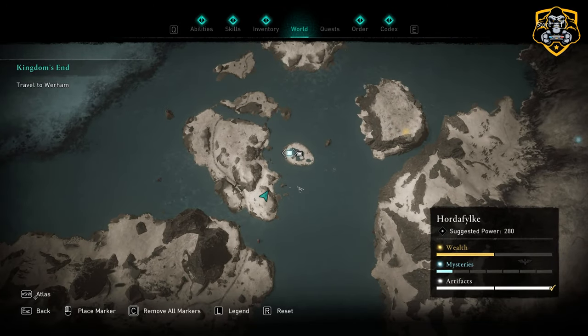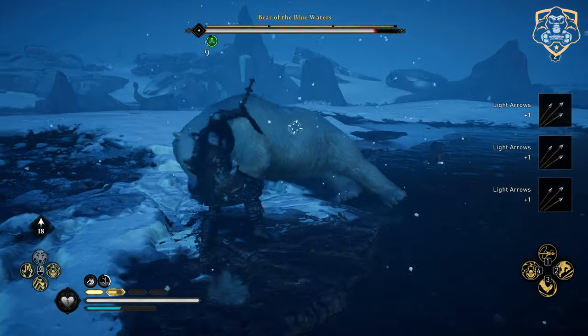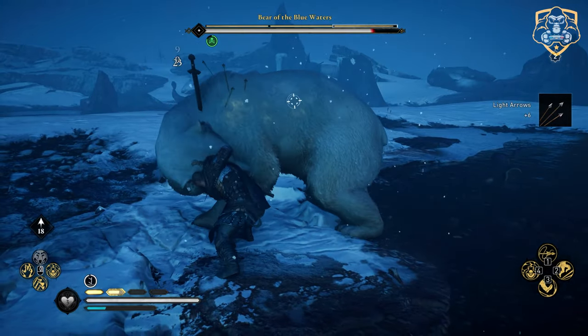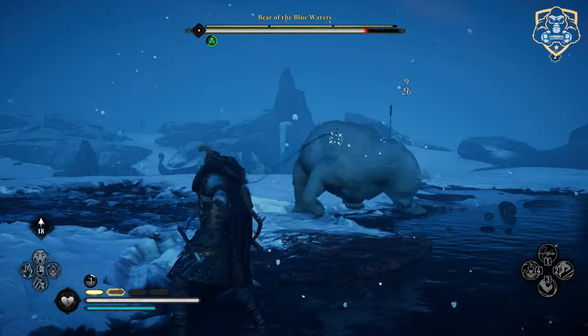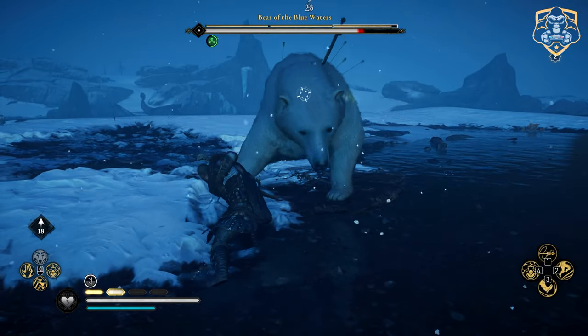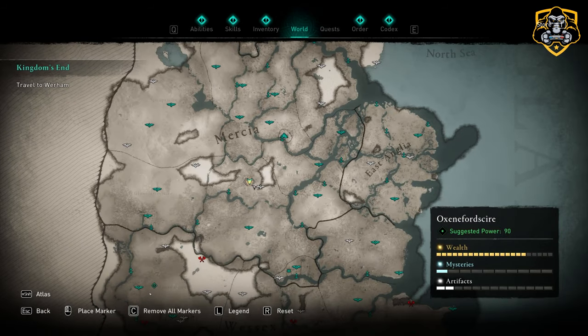Next is the Bear of the Blue Waters, which is also located in Norway, as shown here on the map. This can be a very tough fight as the bear has lots of defense, but hugging its rear legs during the fight will allow you to evade most of its hits. Constantly hit it from there, use whatever abilities you need, and eventually you should be able to defeat the bear.